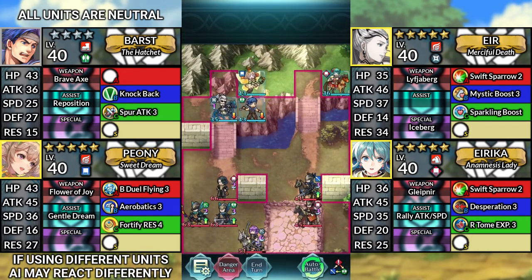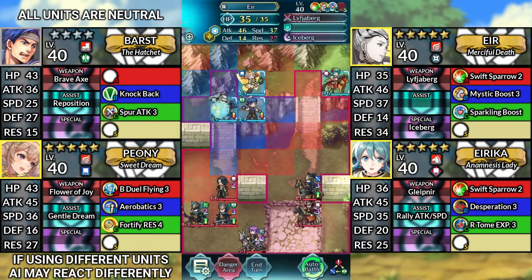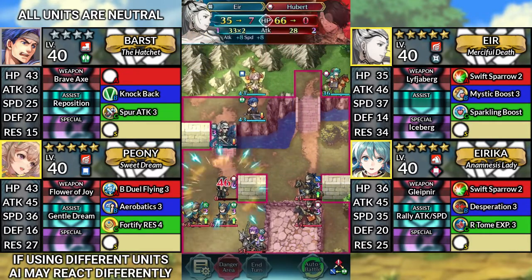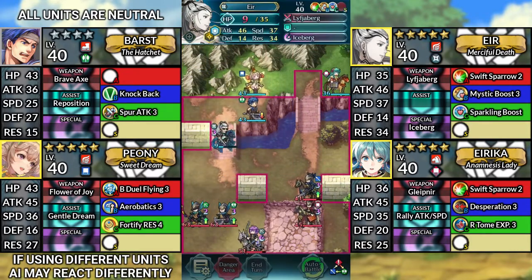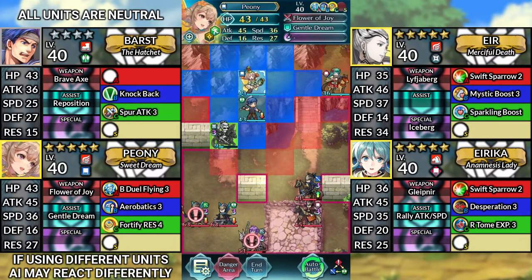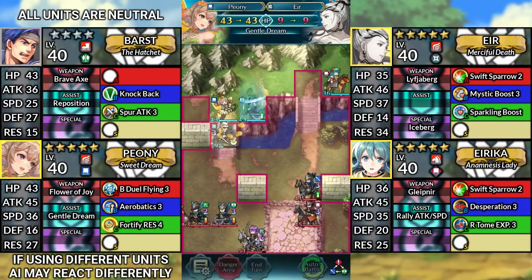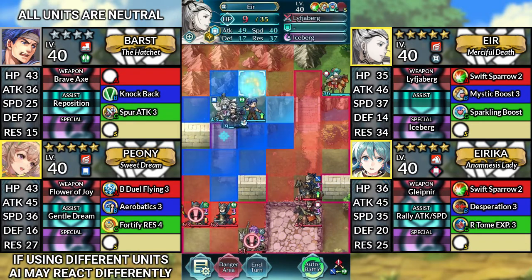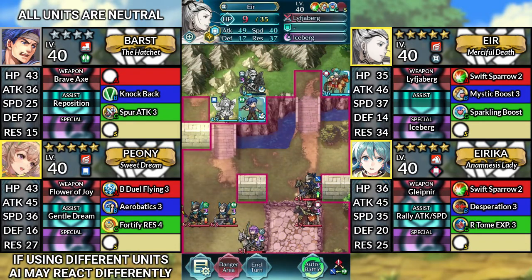For turn 3, move Ur down and attack Hubert. Move Peony down to the left and dance Ur. Then with the gentle dream buffs, move Ur above Barst, then end your turn.